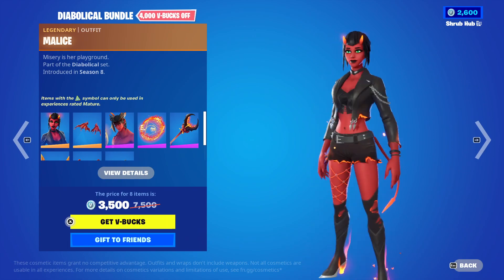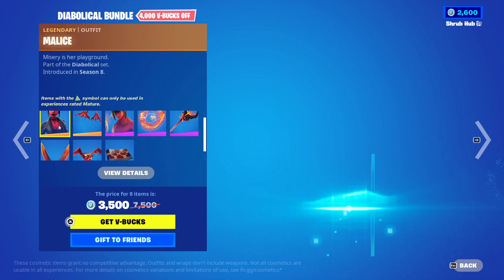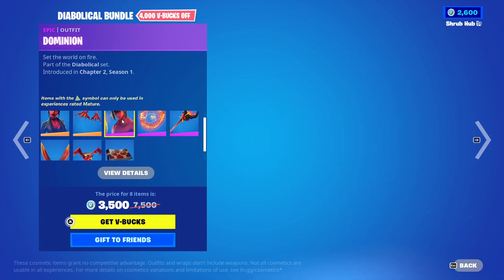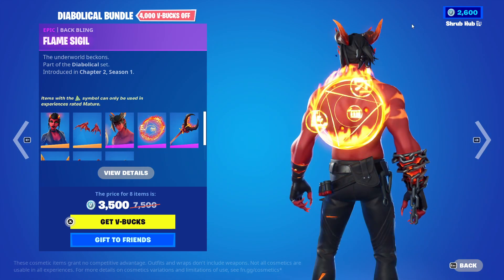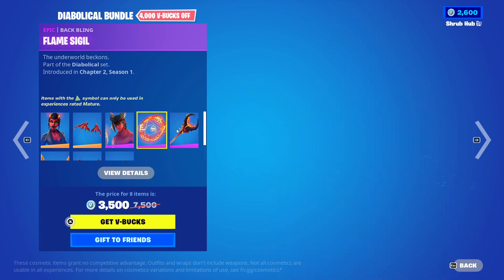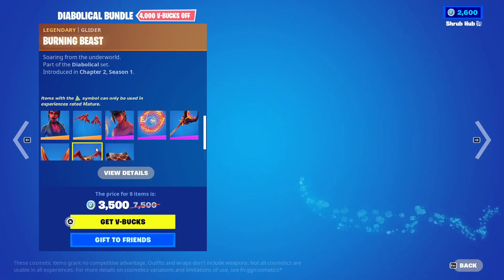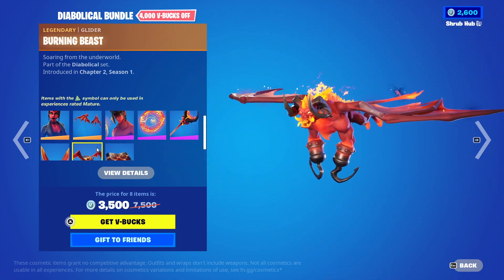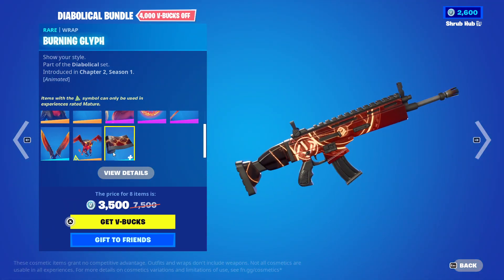Then we have the Diabolical bundle — I think that's how you say it, yeah, Diabolical. It comes with the Mallet skin from Season 8, with the Mallet Wins backbling, pretty nice. Then we have Dominion from Season 1 with the Flame Signal backbling — I remember everyone loved this backbling but it's a bit underused now. Then we have the Burning Atom from Season 8 with the Burning Blades from Season 1. Then we have the Burning Beast from Season 1 — this is the style that's very mature because of how it looks, apparently too scary for little Timmy. And finally the Burning Glyph wrap from Season 1.